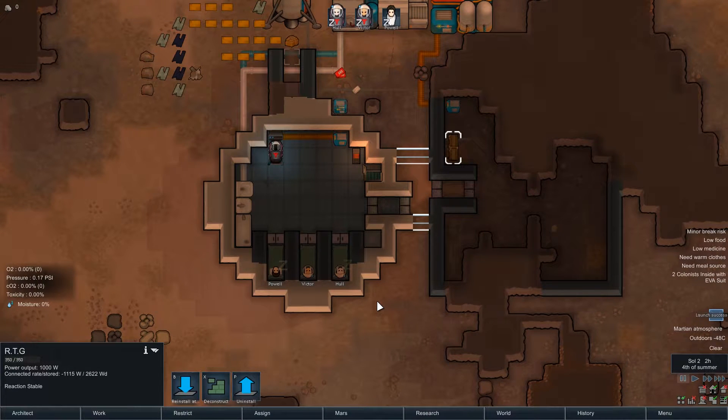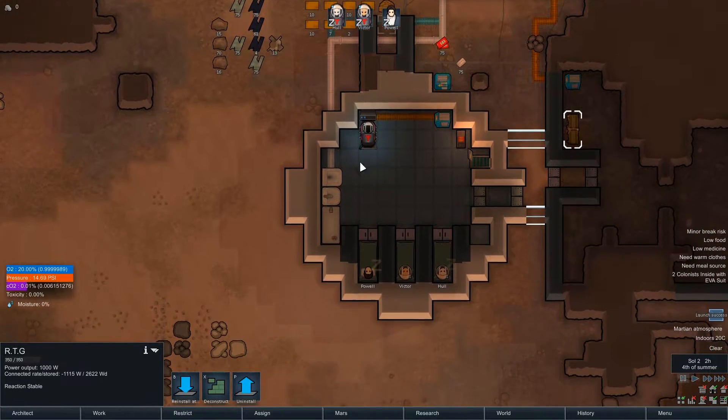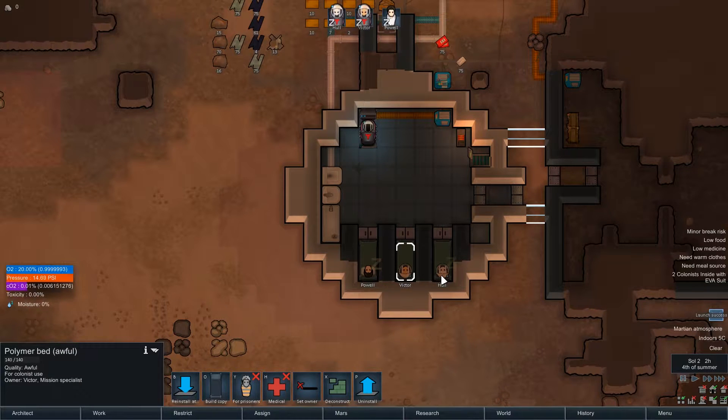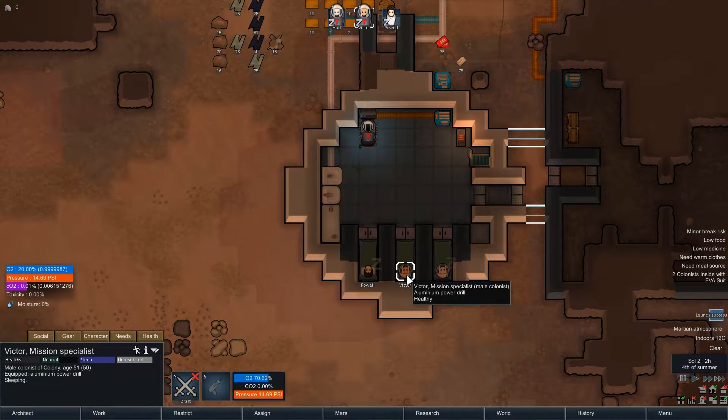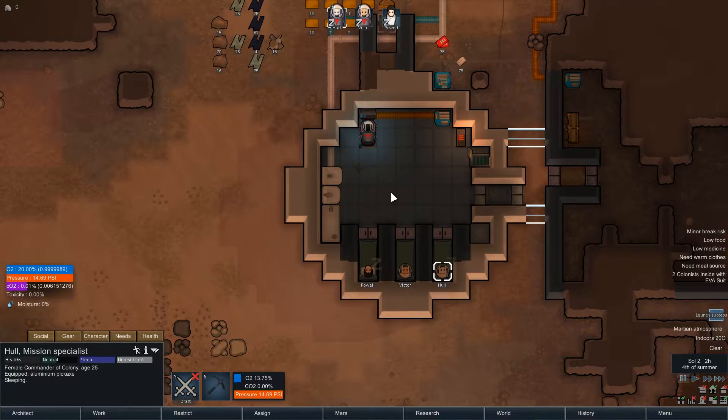Hello there, Shirley Rocks here — welcome back to Mars. Good to see a few of you decided to check out this new series. Quick recap: we've landed on Mars and we've currently only got one EVA suit station, so Victor and Hull are going to have problems breathing unless we keep micromanaging it.